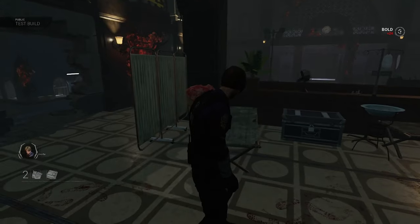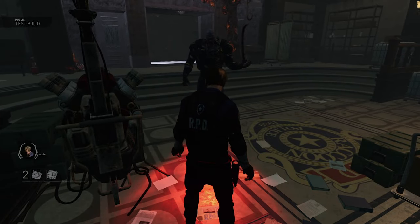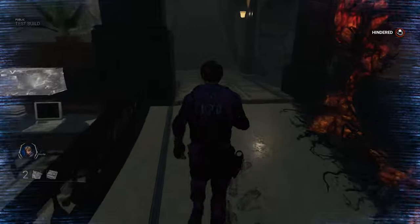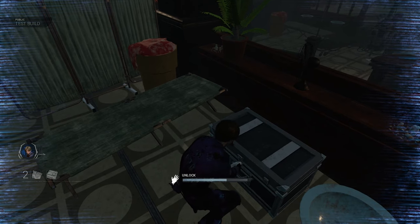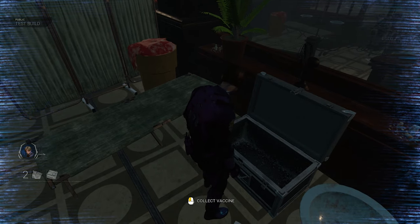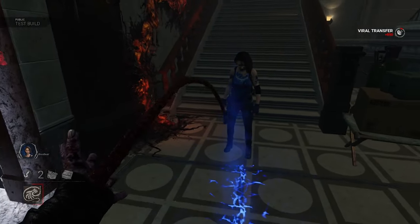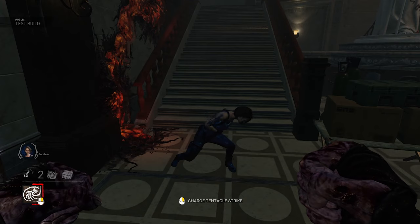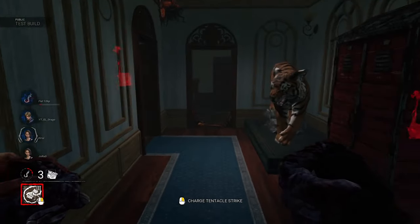Contamination is something new to this game — think of it as a protection layer. As long as you're not contaminated, you will never get injured by a zombie or the tentacle attack. There are always four supply cases around the map containing vaccines. Once you use the vaccine on yourself, the Nemesis will briefly be able to see you — this is called Killer Instinct.